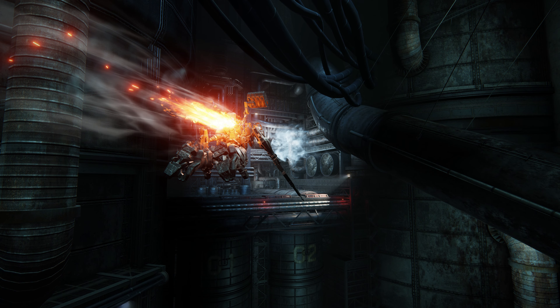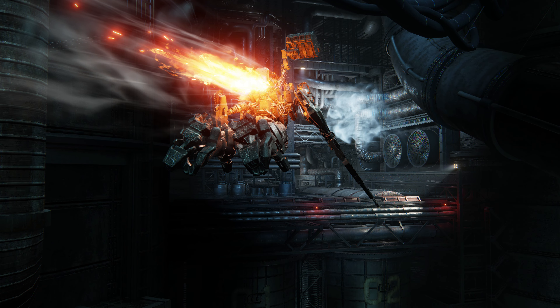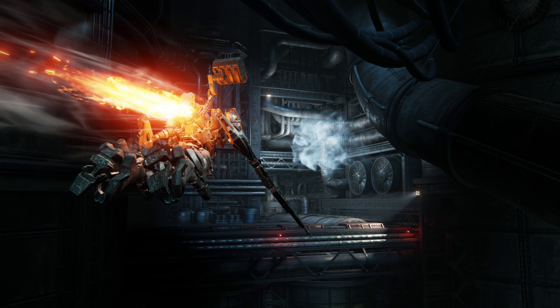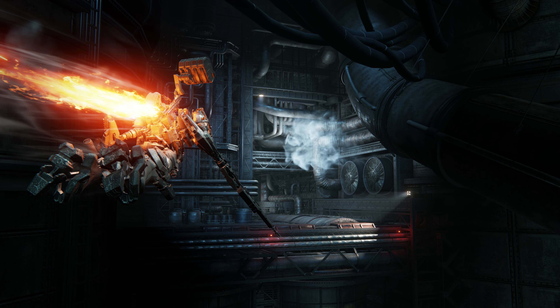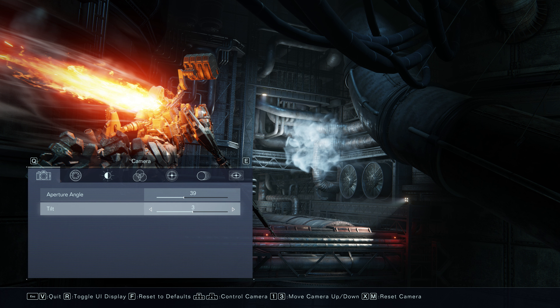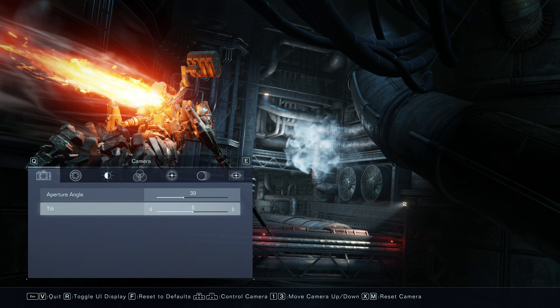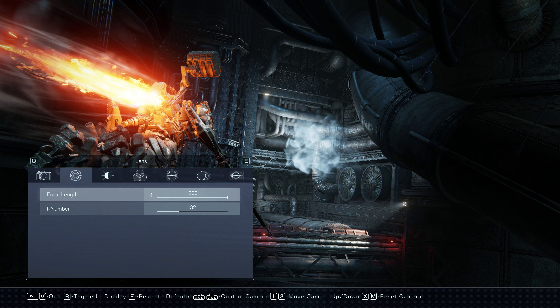The controls of the photo mode are pretty much stock standard. I have added the PS5 button mapping for your reference. Now comes the exciting part — customizing your shots. Armored Core 6 offers some good and not so good options to fine-tune your photos. The photo mode is divided into seven tabs, which I'll cover one by one now.